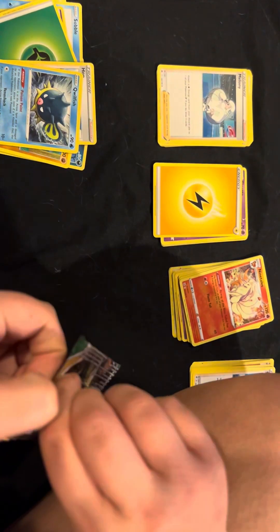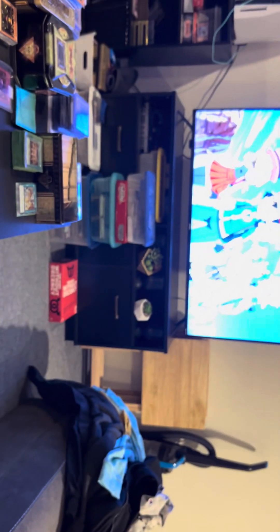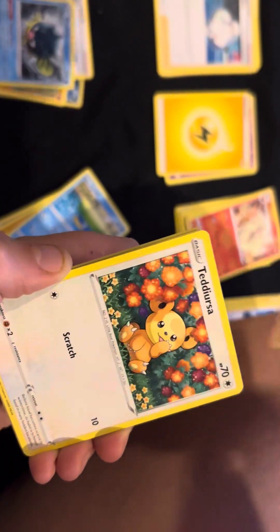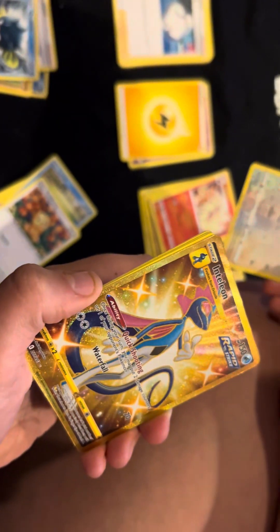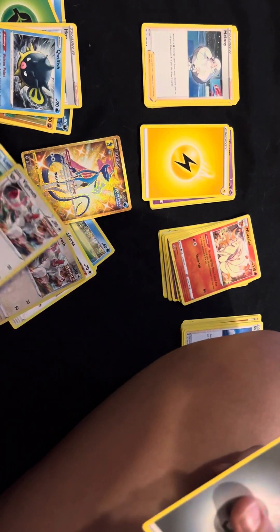Last pack — can it be last pack magic? There should be an Umbreon in it, it's a Vaporeon Premium Collection, it should just automatically come with one. Or like one of the good Eevee Evolutions. Peek-a-boo. All right, last pack: Cutiefly, Hitmonchan, Lilipup, Sableye, Teddiursa, Reverse Holo Vigoroth. Last pack magic — it's not an Umbreon, but we got something! Gold secret rare, and we actually got a regular one in the same pack.